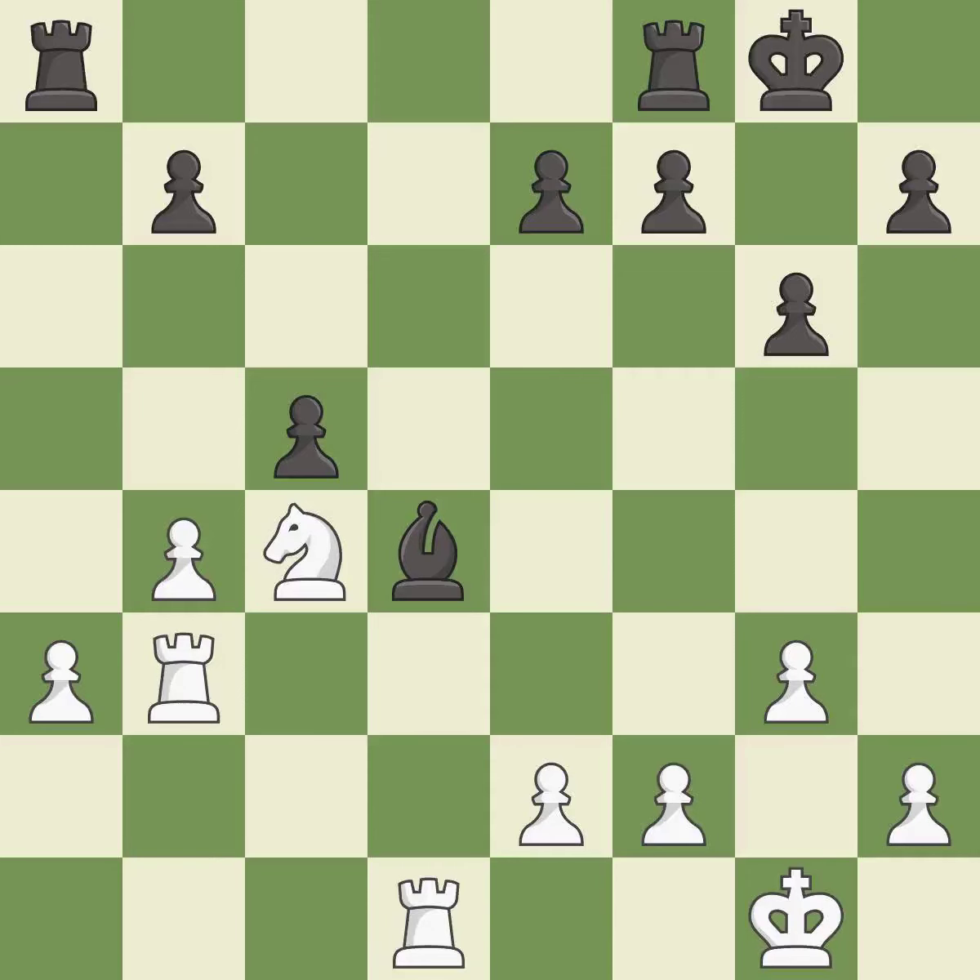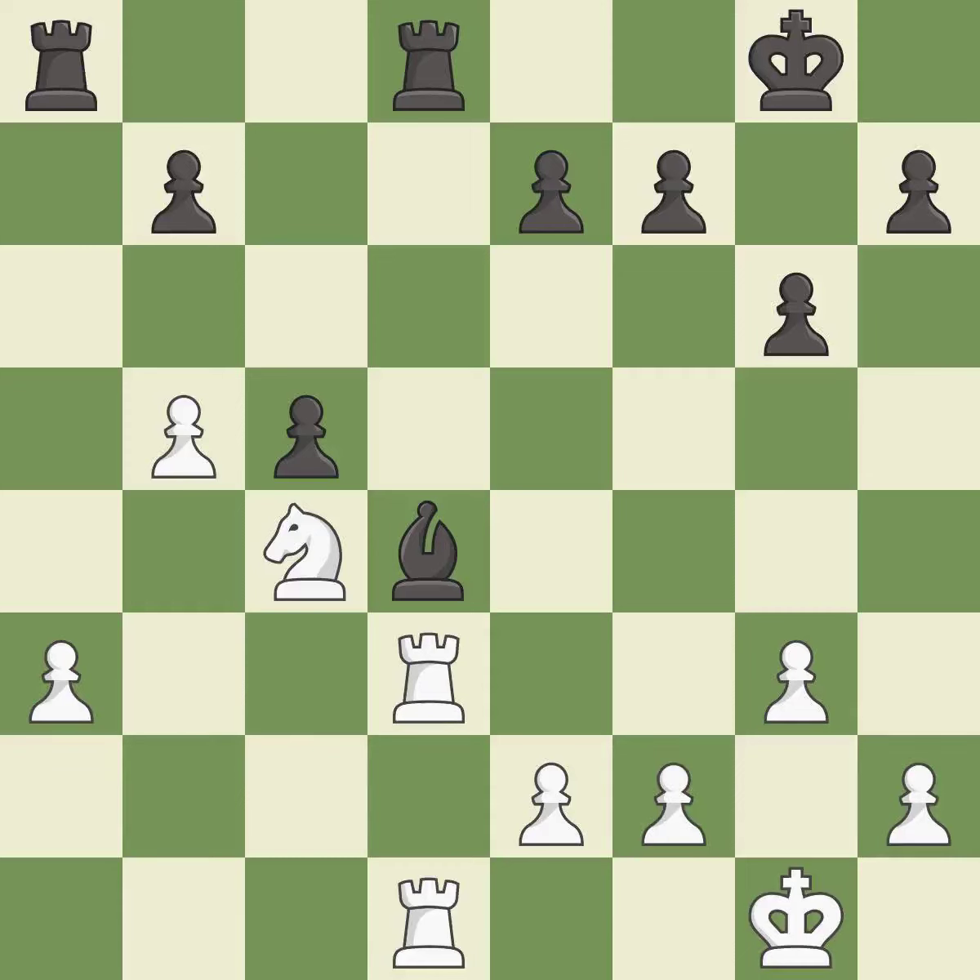This defends a pawn that was under attack and had no defenders. This threatens to kick a knight — it is excellent. This is the only move that works. This stops the opponent from being able to kick a knight — it is a great move. This threatens to reveal an attack on a rook while also checking the king — it is good. This doubles the rooks onto a single file, which allows them to team up to create threats. This prevents the opponent from being able to reveal an attack on a rook while also checking the king — it is best.